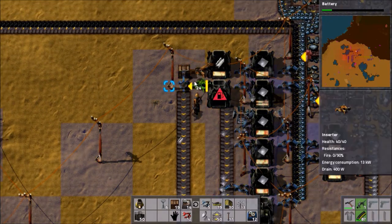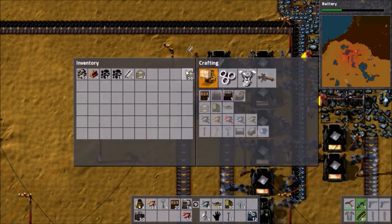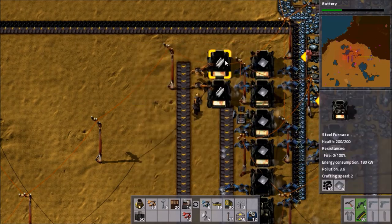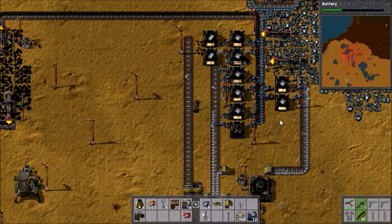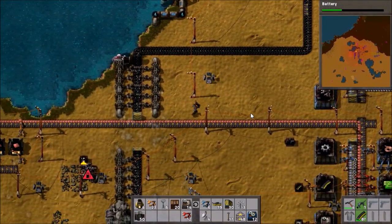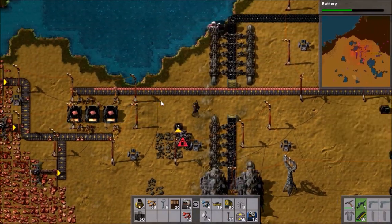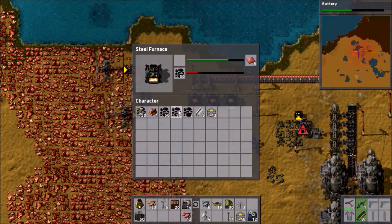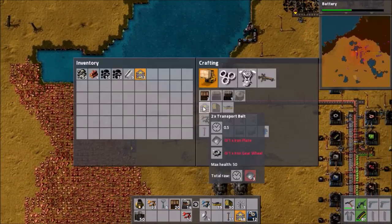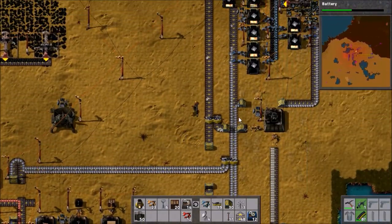This one needs unloading somewhere — we'll just replace it with belts, it'll be fine. We need to fuel this one and this one as well, which leaves us with basically nothing in terms of coal. Everything else has self-fueling systems though, so that's fine. We can go grab some from the chest — this has built up nicely. We'll get three stacks. Need to check up on copper again — that's about half empty. Let's get some steel on and then maybe chop down some trees.